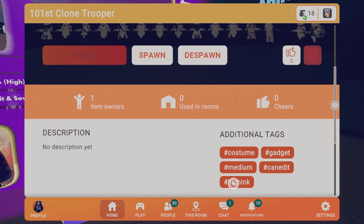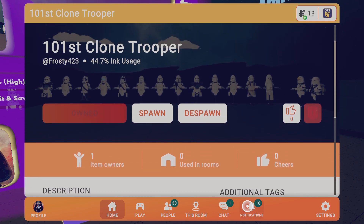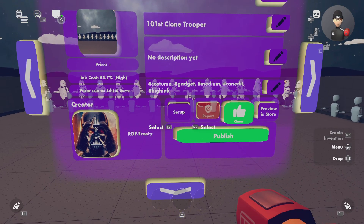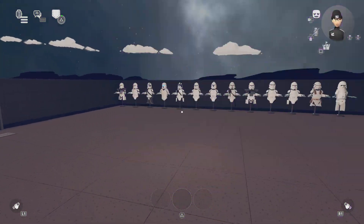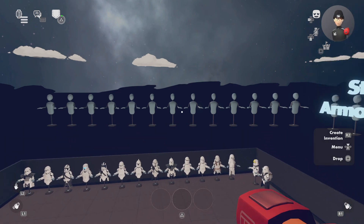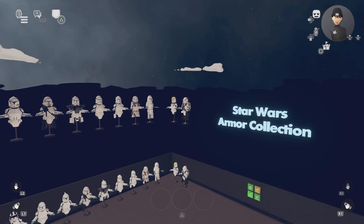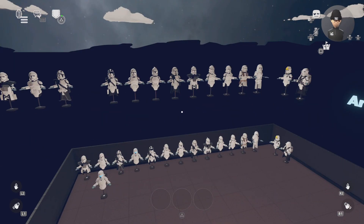There's my invention right there all set up. I can make it published if I wanted to, but I need Rec Room Plus for that unfortunately. Here's my preview — the 101st Clone Troopers. If you have Rec Room Plus you can add currency so anybody can buy your invention.